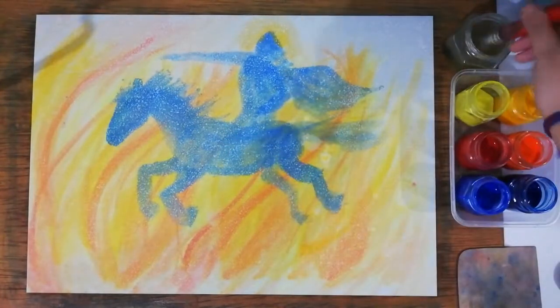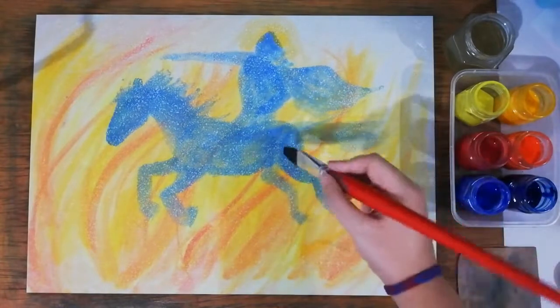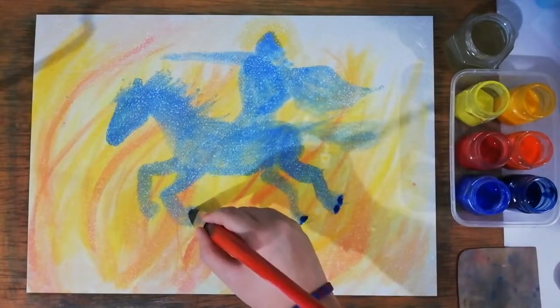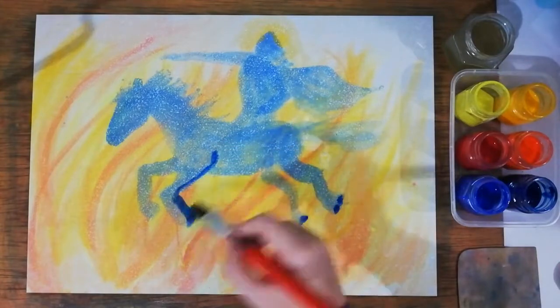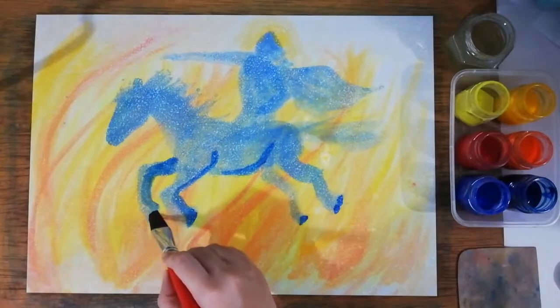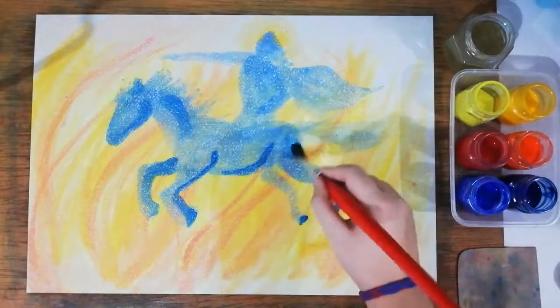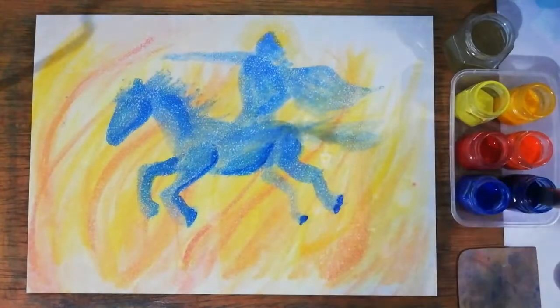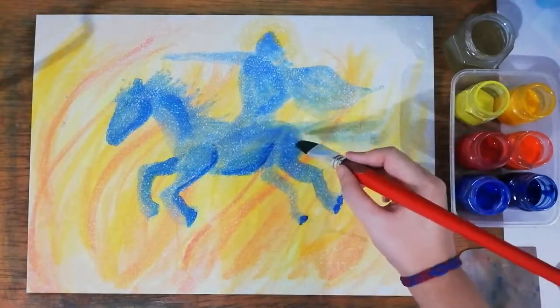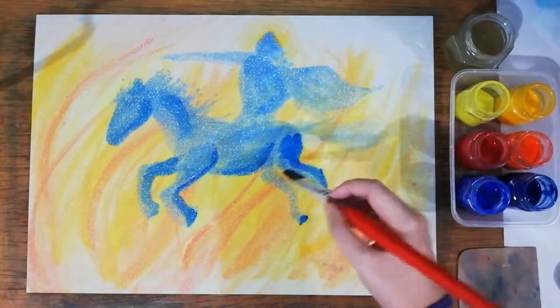Next, use a brush with blue paint as shadow. Place shadows on all of the parts of the body that are behind, and also on the limbs on the farther side. Add shadow on the neck, the jaw, the hip, and the belly. Darken the hooves and the back parts of the legs.